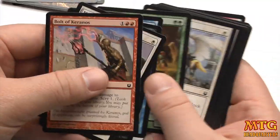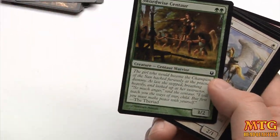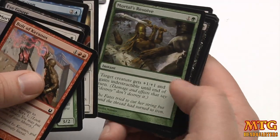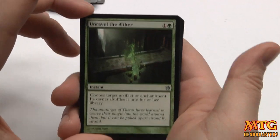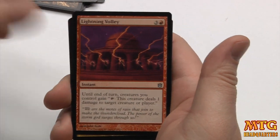But that's what's nice about these decks — you get a couple packs and you could play with them right away. Here's another Swordwise Centaur — you could plug this right into that deck. Immortal's Resolve fits right in that deck too. Unravel the Aether is good. Lightning Volley — you could play that in the deck too.